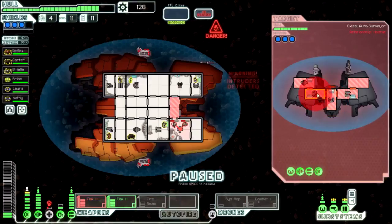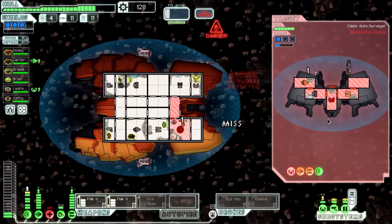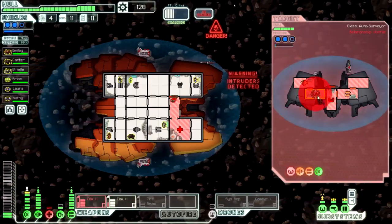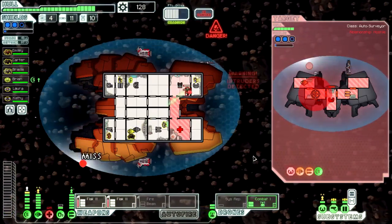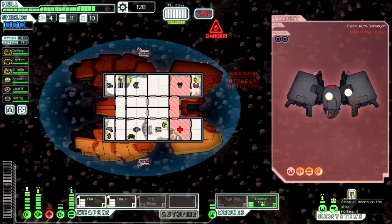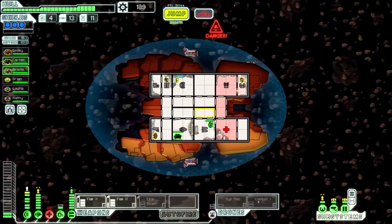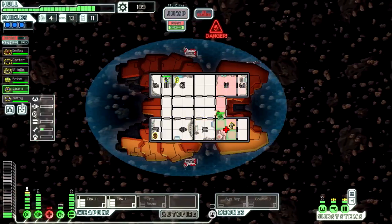Let's fire both flak weapons so they don't get any shots on me. We need to hit the shields — combat drone, get out there. They're going to get into Laura but she'll take care of them just fine. Close the doors — they're down. Let's send crew in to repair the med bay.